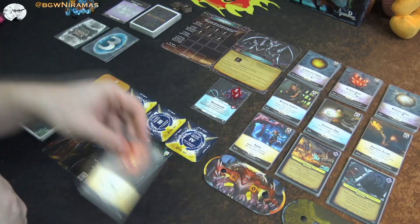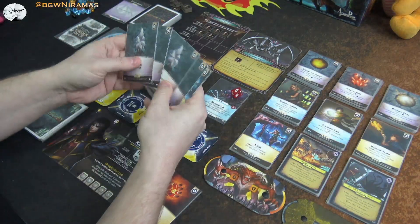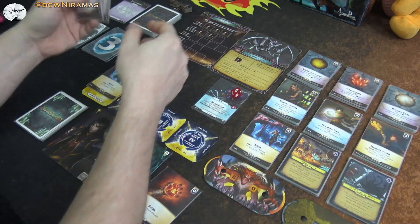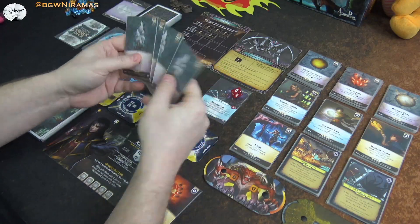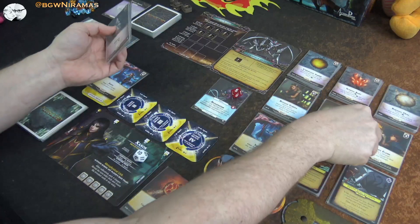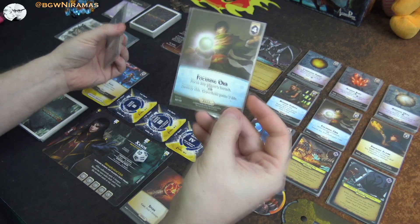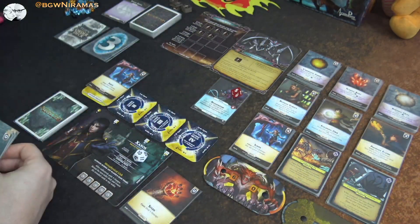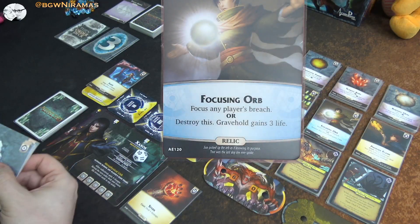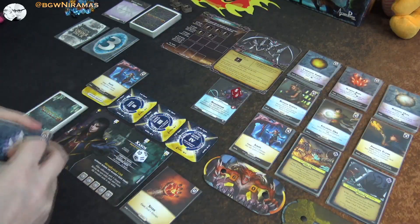It's my turn — I'll kill one of those nasty husks. I have the Ignite, so let's prep that. And I'm going to get this Focusing Orb: focus any breach, or destroy it and Gravehold gains three lives. I can use it to keep focusing my breaches, and when everything is focused I can heal Gravehold. I think we might need that later on.